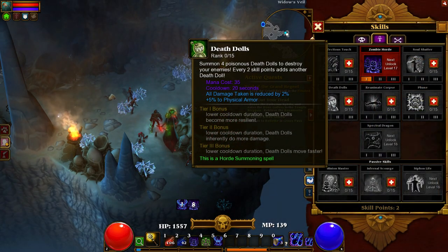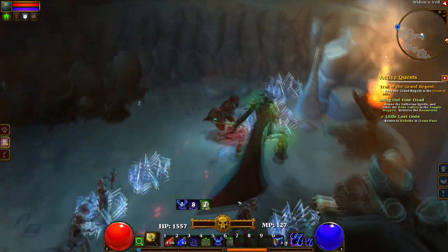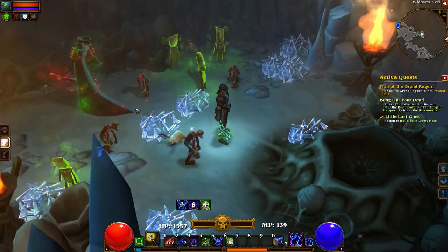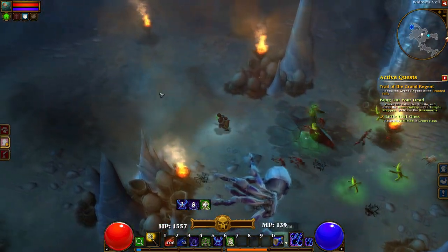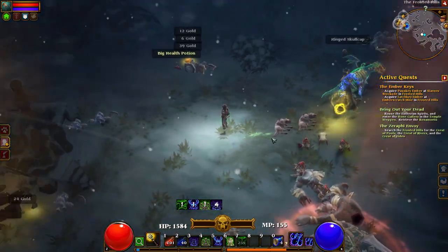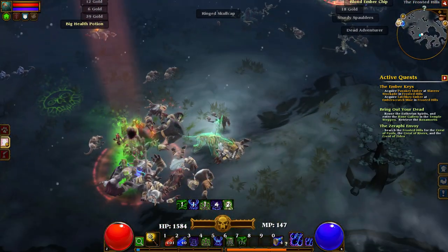One of my favorite minions are the death dolls. These dolls are poisonous and spawn in large groups, and you get more and more dolls with each skill point invested. They're also pretty cute — they make funny little noises. They die very quickly, but they seem to do their job fairly well; I've noticed a good increase in DPS while they're present. The Spectral Dragon is a pretty nice minion — it looks like a dragon skeleton with a ghostly body around it. It has some kind of charge ability so it closes on the enemy really quickly, but it does seem to die fairly quickly.